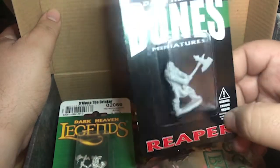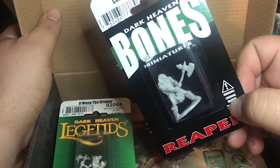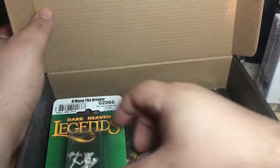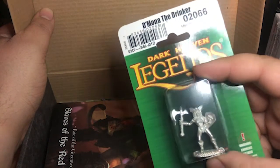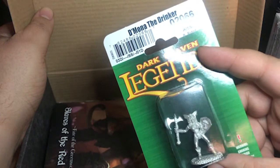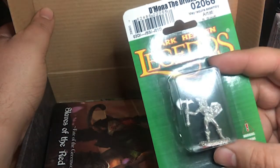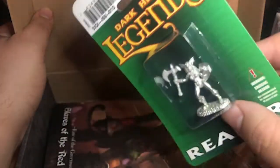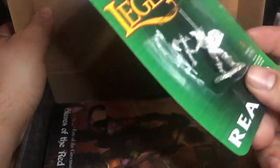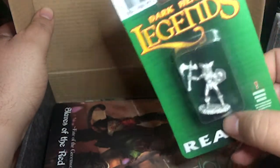I already got a Barbarian and this will just add to my Barbarian collection — makes a total of four now, I believe. Pretty, pretty cool. And then we got Demona, the Drinker. It doesn't make any sense, the Drinker, but there is no alcohol or glass or anything. It's a real pretty looking metal sculpt — a female with a battle axe. Kind of cool. So I guess I could use her as a female fighter or a female Barbarian. I could live with that.